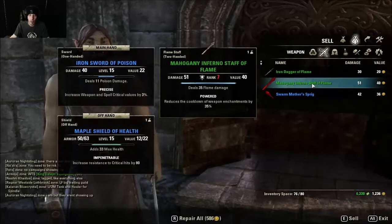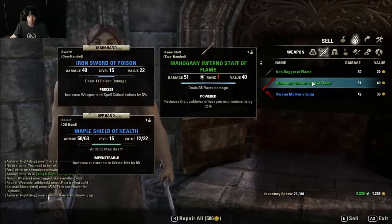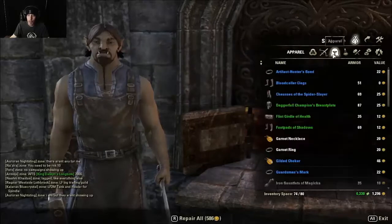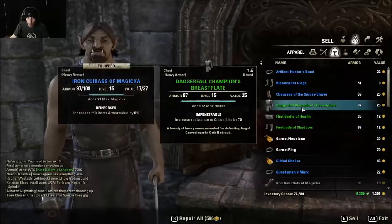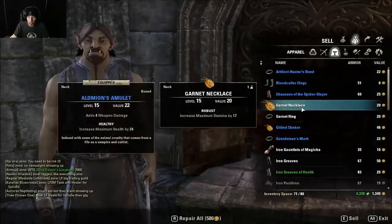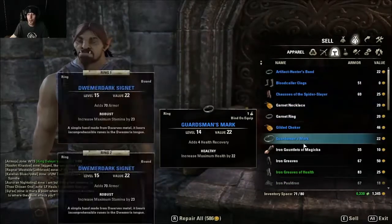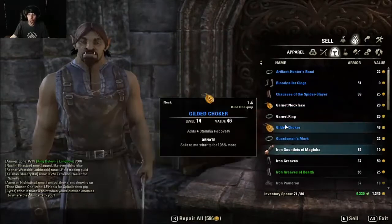So ultimately it speeds things up a lot, but when you do things such as blacksmithing, you need skill points. Luckily, though, you get a lot of free skill points — I end up actually running out of things to put skill points into, and then I just end up putting them into crafting.